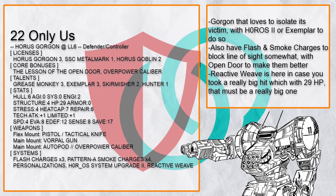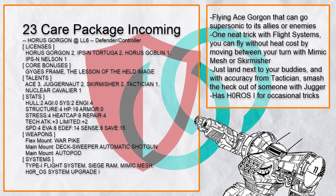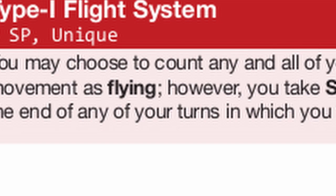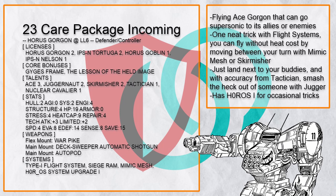"Only Us" is a Gorgon that tries to isolate its opponent as much as possible, using Horus OS 2 for False Idol with 15 save target, or Exemplar to challenge them. And if that doesn't work, it has Flash and Smoke charges to hopefully block line of sight. Finally, there's "Care Package Incoming", a flying Gorgon that wants to always arrive on the scene with Ace 3 for Supersonic. Funny enough, while Flight System can cook you quite badly if you use it repeatedly, it only applies heat if you fly on your turn — so if you fly with Mimic Mesh or use Skirmisher with Overwatch, you can fly without getting cooked.